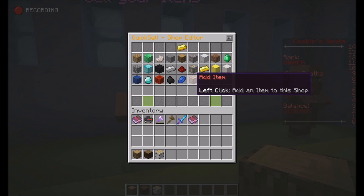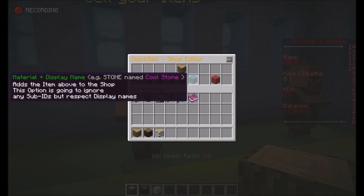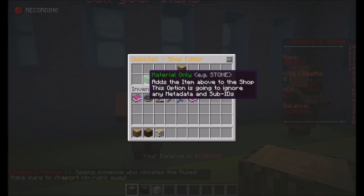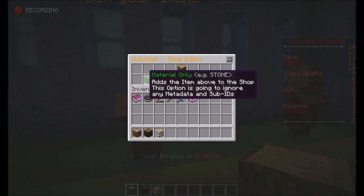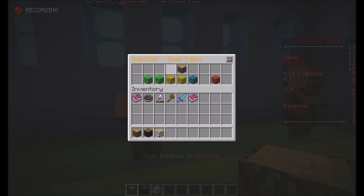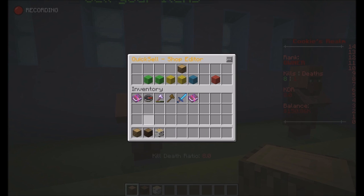To add an item, you just click the command block here and you can add oak wood. There are several options available. Material only is going to take any log there is — as you know, spruce wood has sub-ID 1 (log 1) and birch has sub-ID 2 (log 2). However if you do material only, it's only going to look for logs, so it will take oak, spruce, birch, jungle, etc.